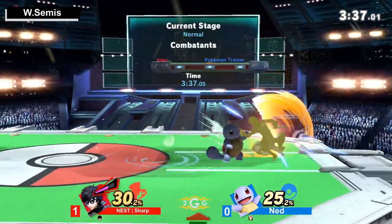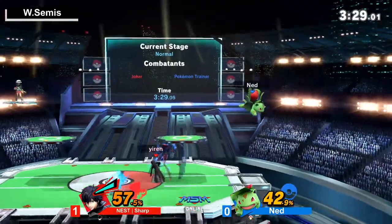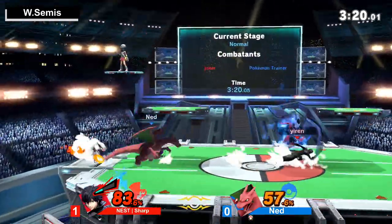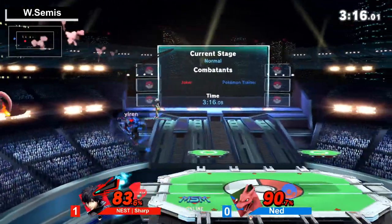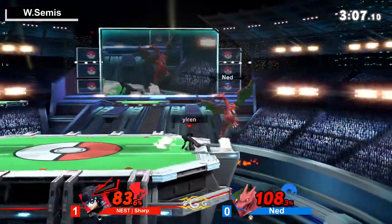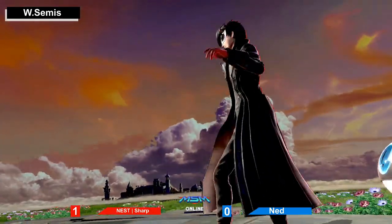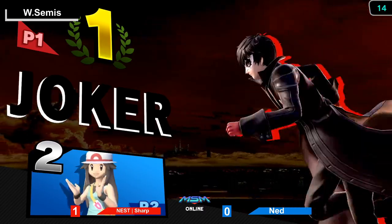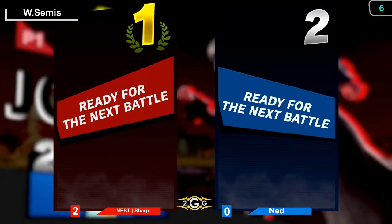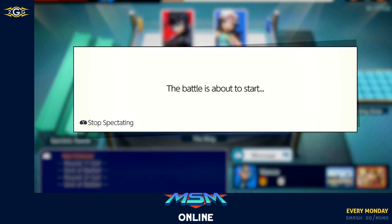These guys are battling for the lead — it's pretty much do or die on final stock in game two. Ned gets that waterfall to end a combo and puts Sharp off stage. Sharp gets back on the offensive with Arsene going. Looking for that back air — one of the best moves in the toolkit. Then the dash tech read, good forward smash — Sharp sees that overextension and at the last second pulls it out right when we thought Ned would be the victor. Sharp is now up 2-0! Used that off-stage pressure Joker is very good at, forcing Ned to recover a little earlier, which put him right on stage for that forward smash.